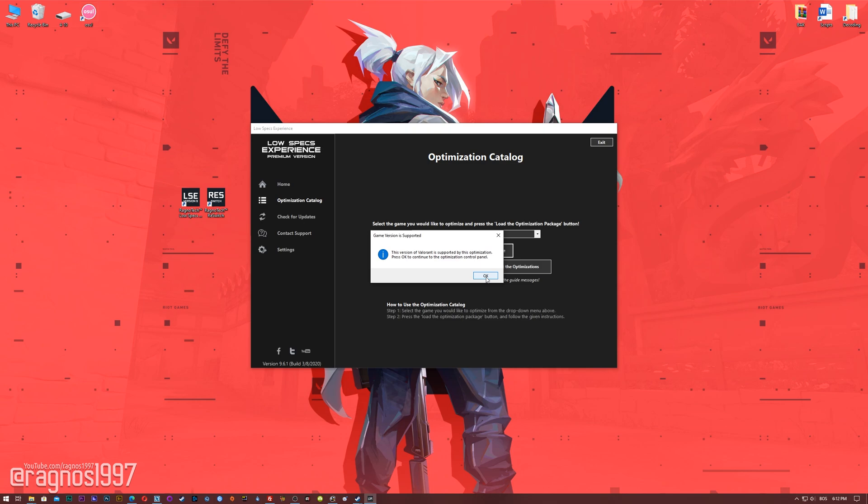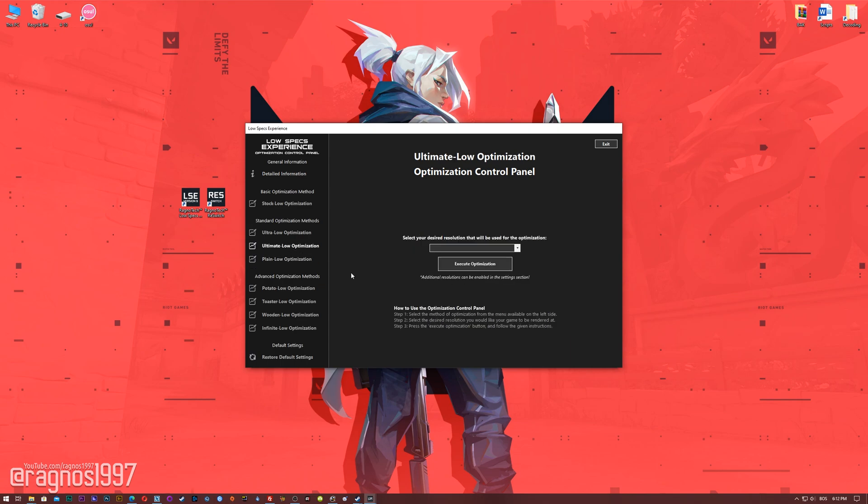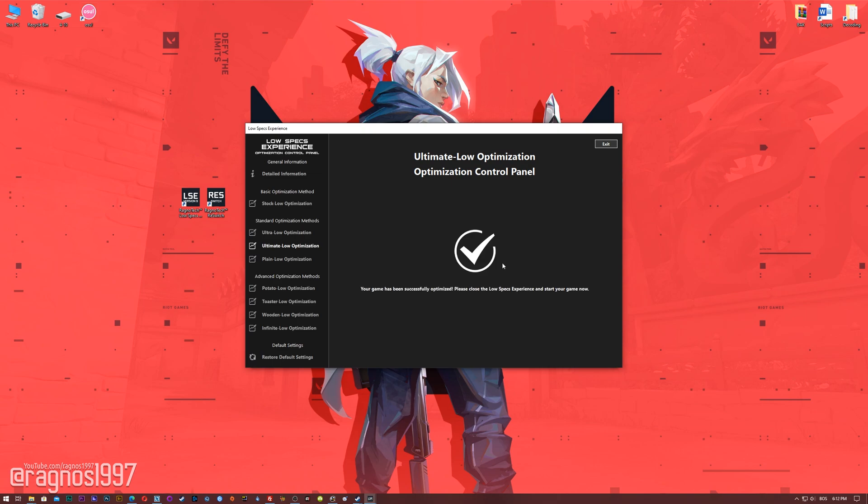Now the Low Specs Experience will automatically check if your game is supported by this optimization. If it is, press OK and the optimization control panel will load. When the optimization control panel loads, simply select the method of optimization and resolution you would like to run your game on. This is something you will need to experiment on your own in order to see what works for your system the best. Once you decide which optimization method and resolution you are going to use, press the execute optimization button and then start your game.